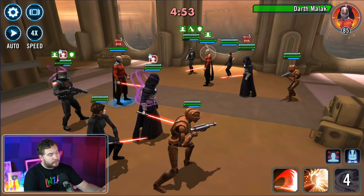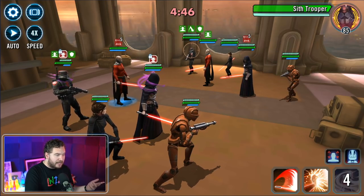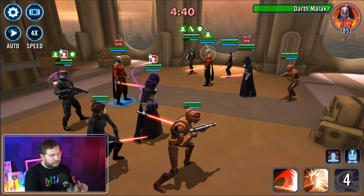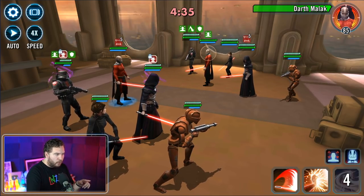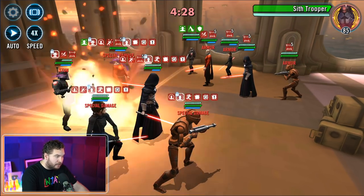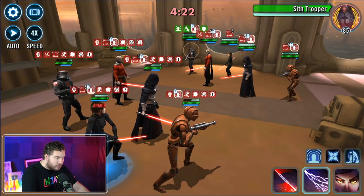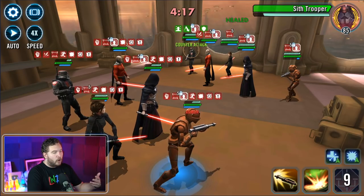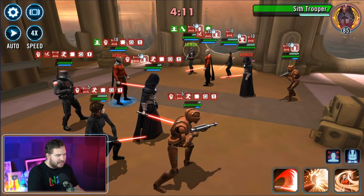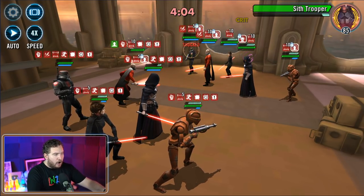We are trading off a lot of health, protection, and extra damage output, so this strategy is really only if you want to try to get that early Shock. As I showed you, even if you're going to be heavily outsped by the opposing team you can still win — it just takes a little bit longer to get the Shock over on the opposing Sith Trooper. The key is an early Shock really helps, or just timing out your Shocks. Let's go spend some crystals and I'll show you how it works. Let's do a Shock over on Darth Malak so he should stop taunting — that Shock right there probably would have been pretty nasty.